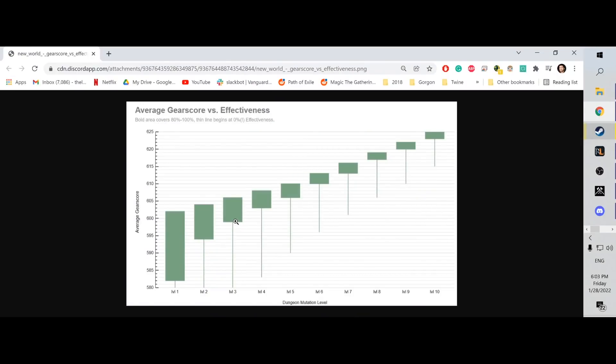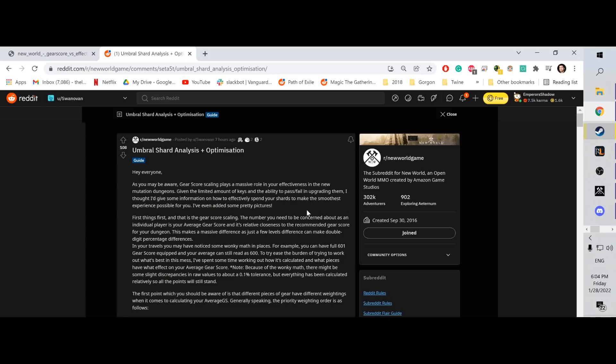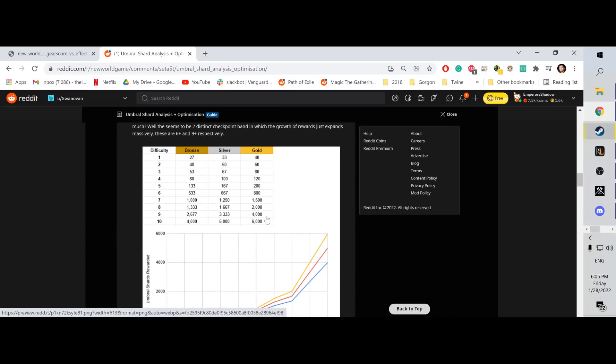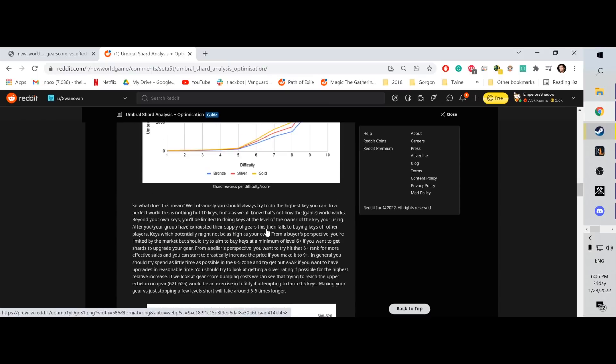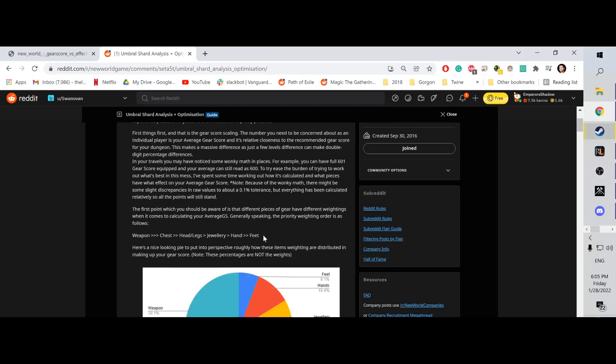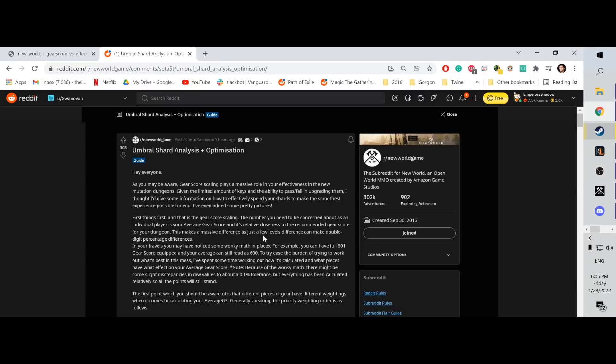Gear score is going to be one of the most important things for pushing mutator levels, so you need to get it up if possible. Now, Reddit user Swanovan came out with a very nice breakdown and analysis on how different parts of your gear affect the gear score — whether you want to go all-in on one piece or upgrade everything equally. I've asked him for permission and he's given the go-ahead, so please show him some support. I'll include the link to his post below.